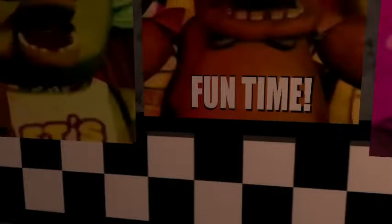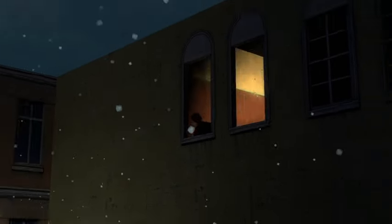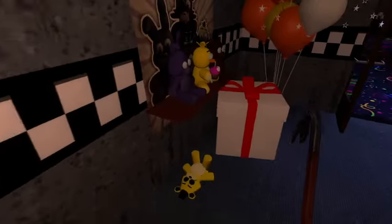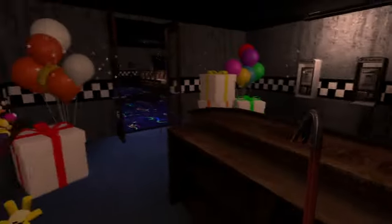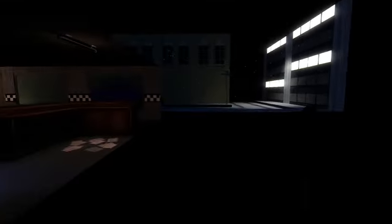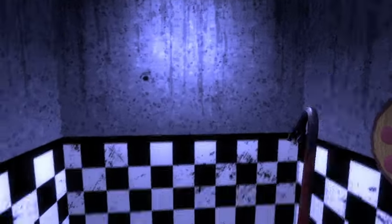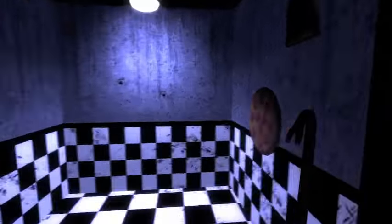This is the entrance to the room — really nice. You've got the eating time, fun time, and party time with Bonnie the Bunny. There's Purple Man's car and a little guy just chilling over there — we don't talk about him. We've got a nice front desk with a little Golden Freddy plush on the ground. There's no safe room — I already looked — and I don't think they'll probably add one, which kind of sucks.